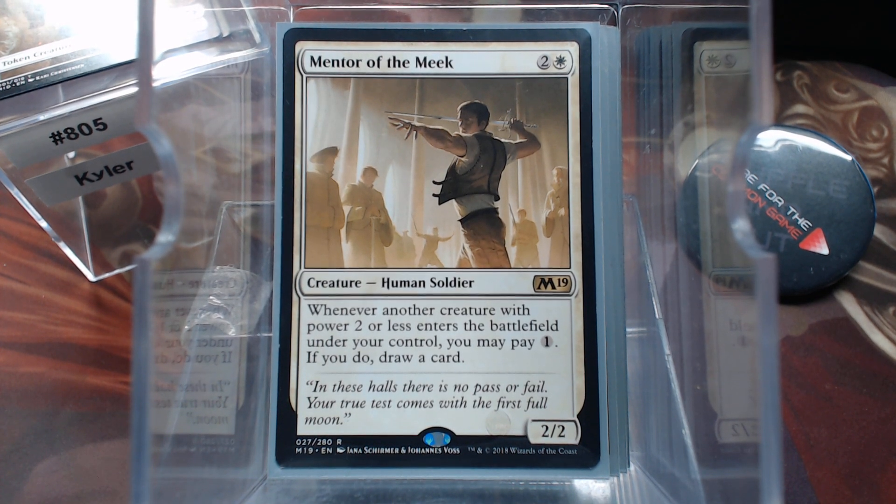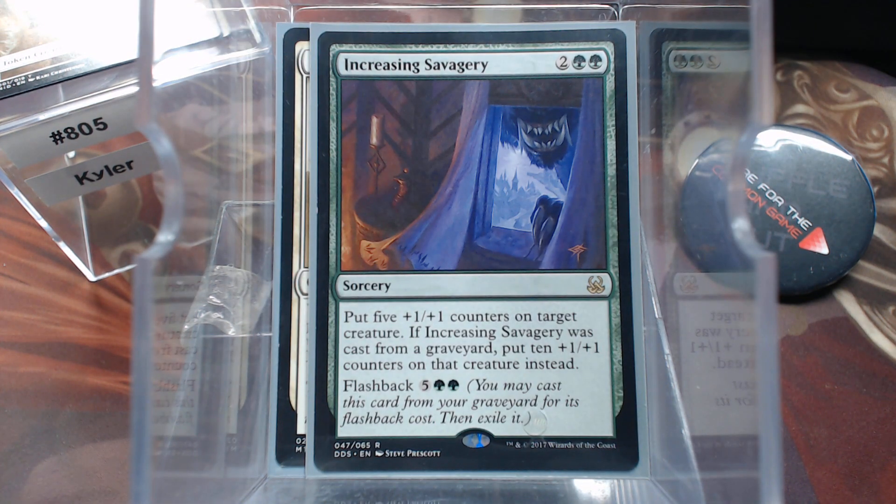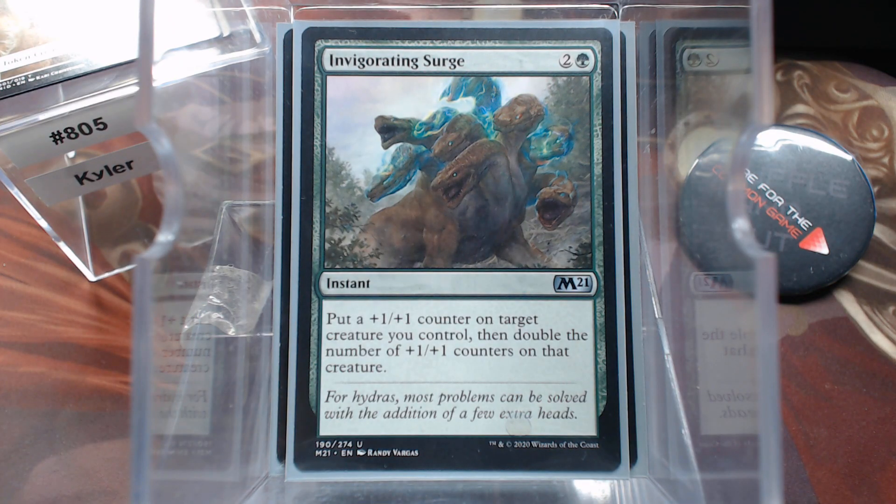Let's get into our plus one plus one counter stuff. These are spells that we want to cast. Increasing Savagery — putting 5 counters on our commander. Granted, that does help things like the Voltron aspect and trying to one-shot somebody, but that's actually just a side benefit. By putting 5 plus one plus one counters on our commander, we're essentially putting 5 on the team. Beautiful thing. Invigorating Surge — put a counter on it, then double them.